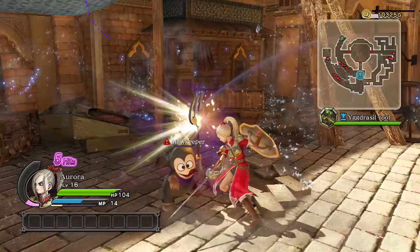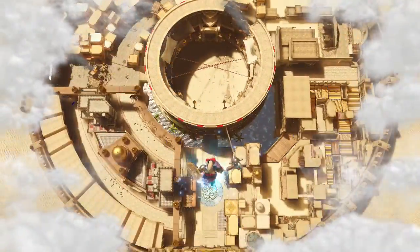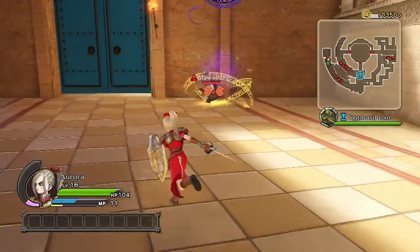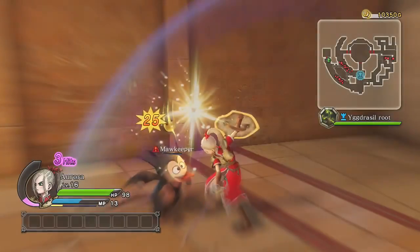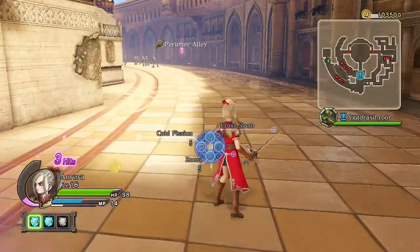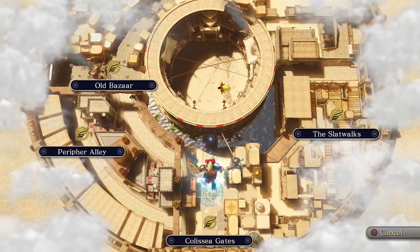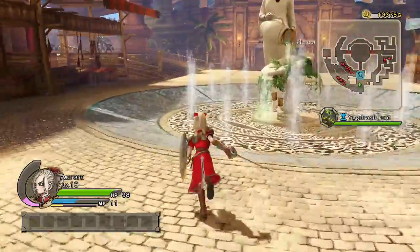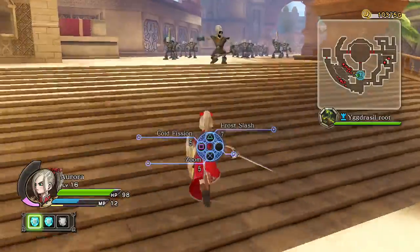That Blizzard Slash Extender does so much damage. This is pretty easy — it's a significantly watered-down fight because it's basically just teaching you the basics of how to defend an objective while utilizing Zoom. Since we only have access to Aurora here, we're only going to be able to use her. It's an easy fight; we're not going to fight any really tough enemies because we don't have our other party members with us. All the Maw Keepers are defeated. We'll go back to the center and defend the Angelus of the Root.